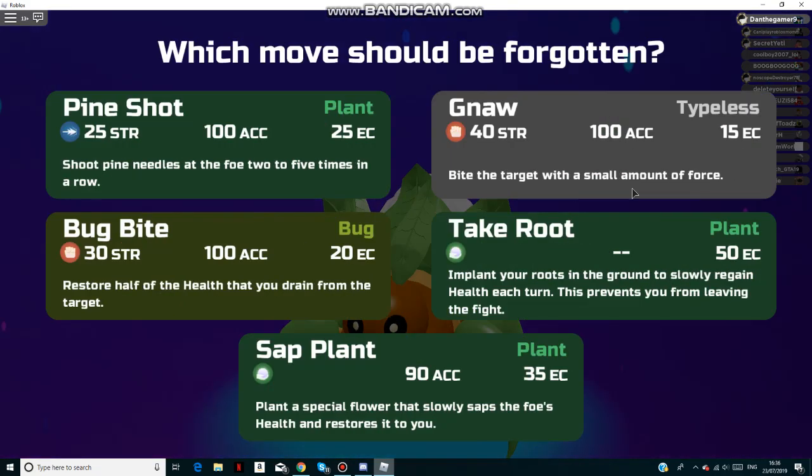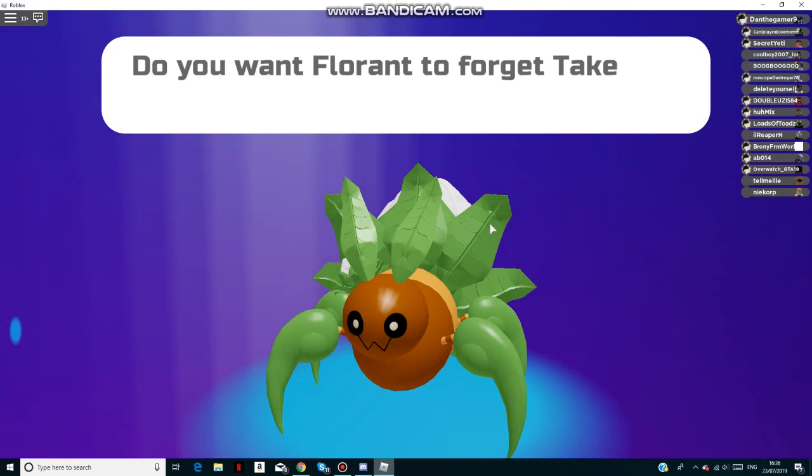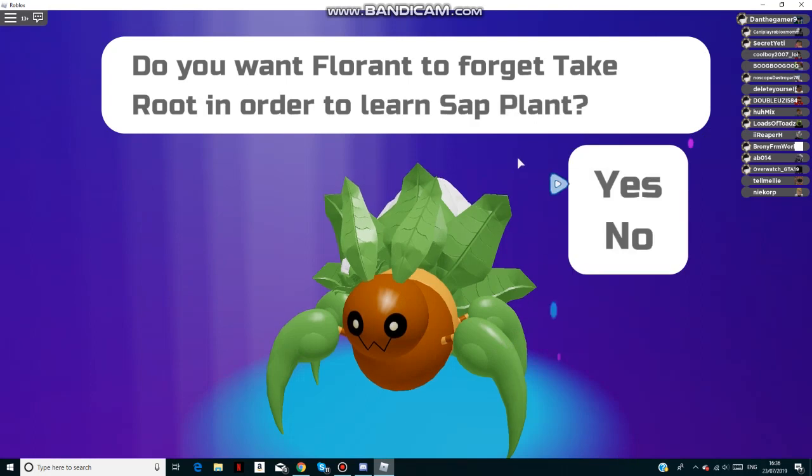Let's see what this is... no, I don't want that. I don't really use that type of stuff. Actually, never mind — I'm going to replace it. I'll take route, yeah, I'm gonna replace it for that. Yes, I want to replace it.